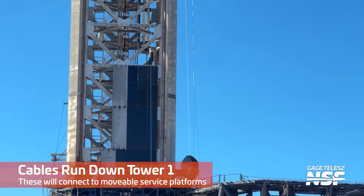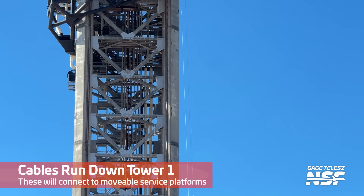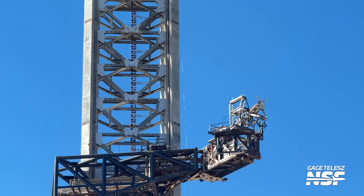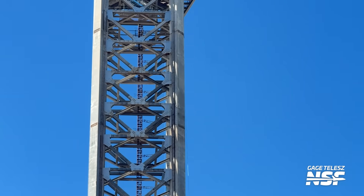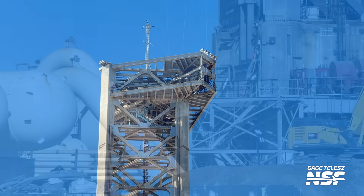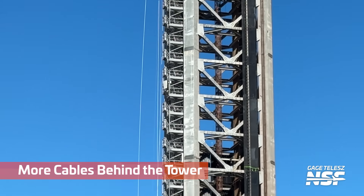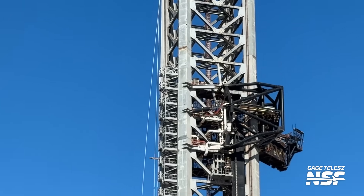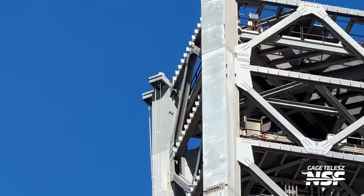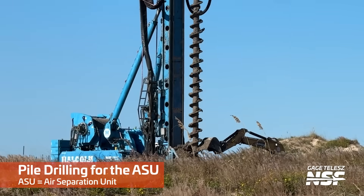Kicking it off, over here we see some cables running down Tower One. Looks like there's gonna be some movable service platforms going up and down — like window washing things. They've been running these cables up and down because they must be planning on working at various heights along the tower, potentially with the skate rails. If you come around to the other side, we've got some more cables behind the tower. It's a very rapid pan-tilt-zoom from that clip from Gage.